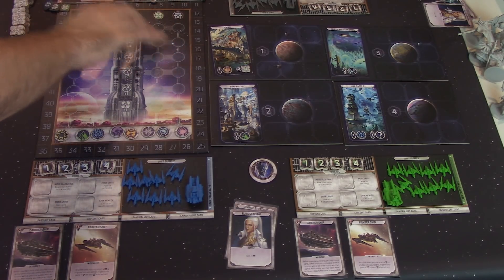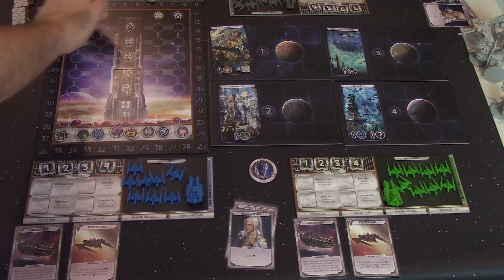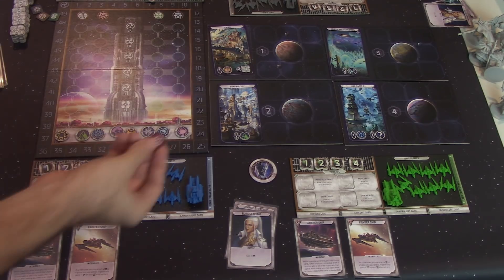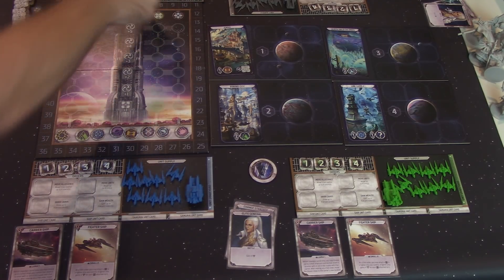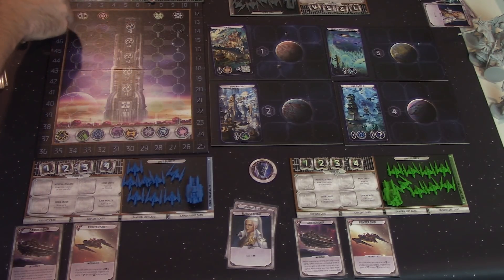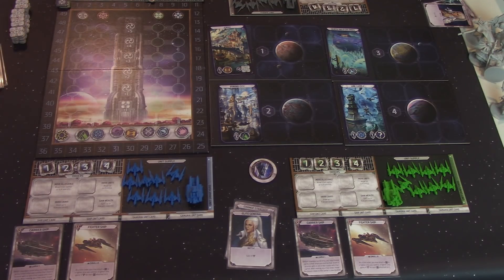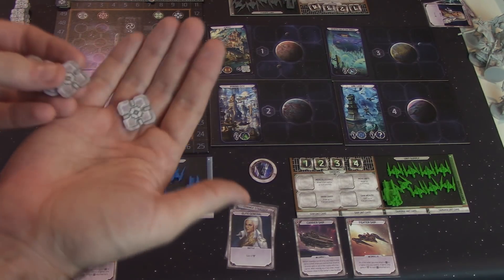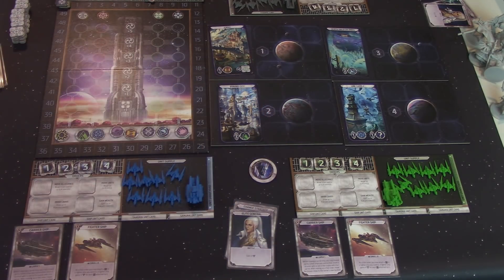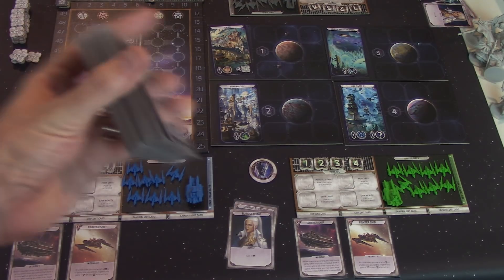On the alliance board, you're going to notice that there are numbers going around the outside, and that is the victory point or honor track. If our red player were to gain 5 victory points, that red player would track that by moving their token over. Everybody will start on 0 for the honor track. There is also money, which are wealth tokens that look like your standard type of supply crate, and you want to keep those close to the game board, as well as the deck of action cards.